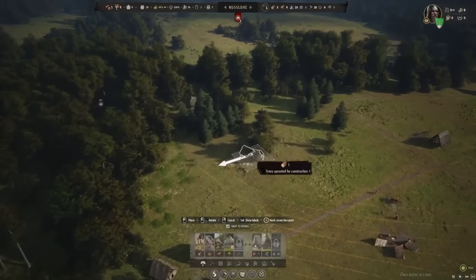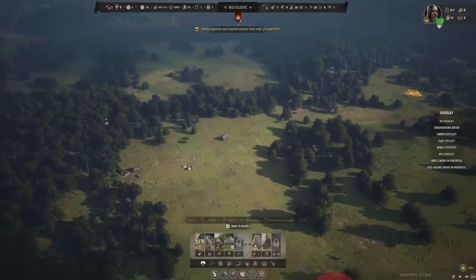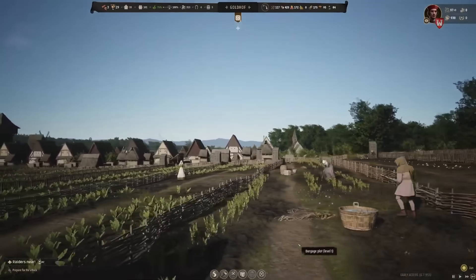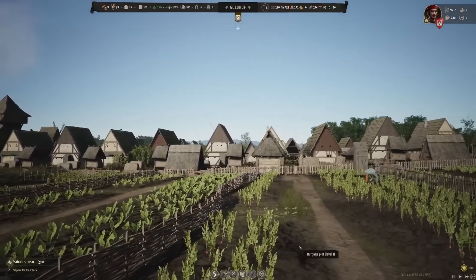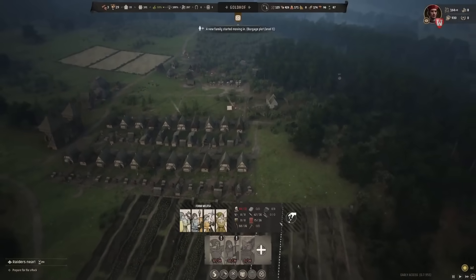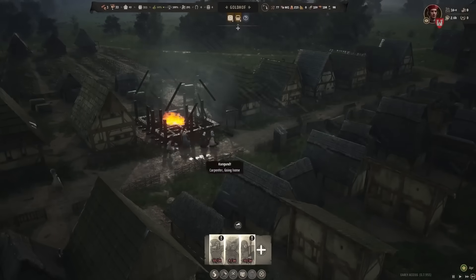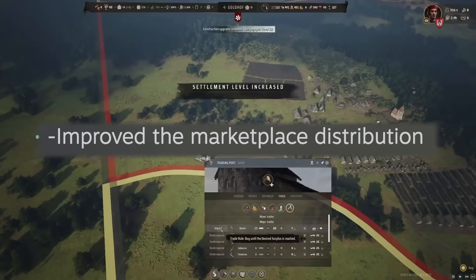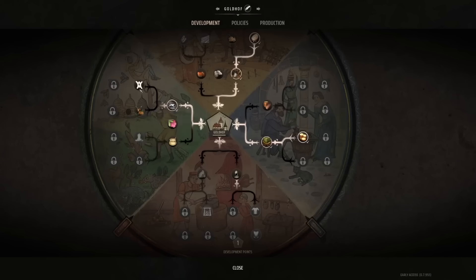There's been quite a few things that have changed for trading and bug fixes. There used to be a bug that would send two of the same resource to one burgage plot, and that's now been fixed. Having two of one resource being sent to burgage plots meant that a lot of the plots on the outside just wouldn't get the resources they needed. Marketplace distribution in general has been fixed so everybody should hopefully be getting what they need.